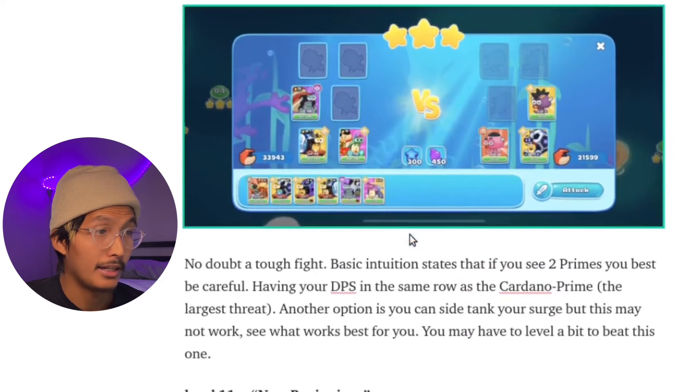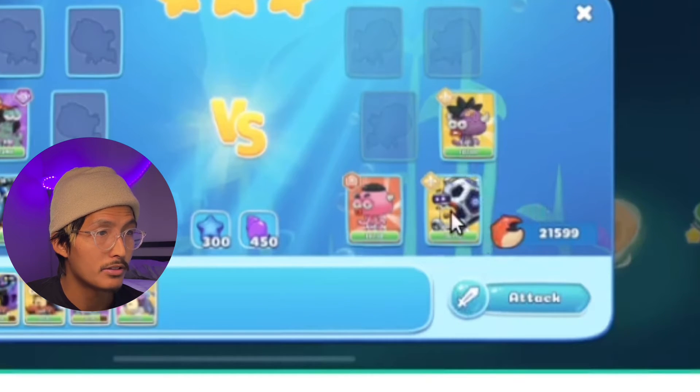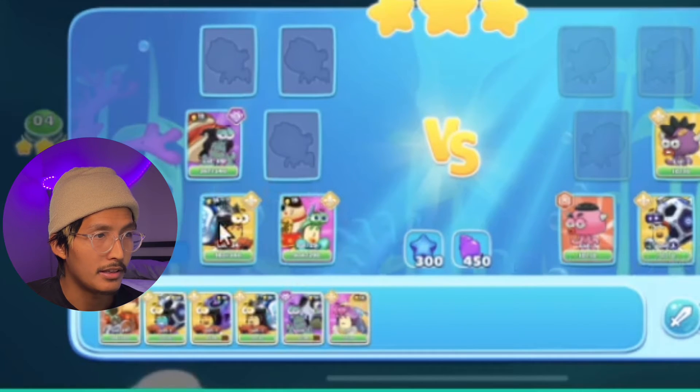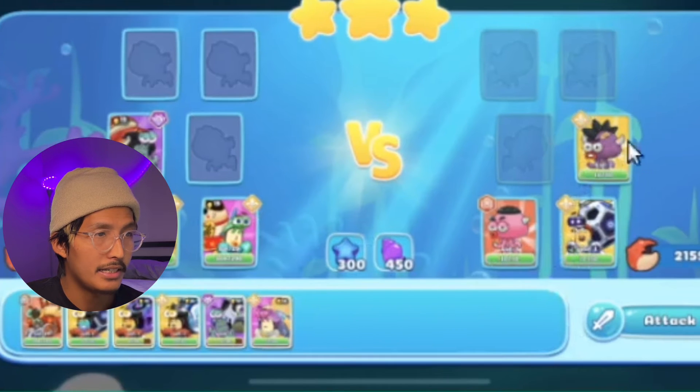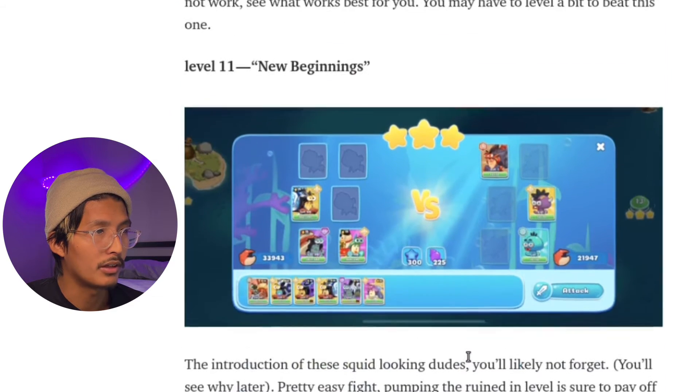Level ten, the Storm. This fight is pretty tough because you have these two Primes. This spot right here is really hard to deal with because you cannot focus it with more than two targets in the back line. Your front line is usually a tank, so it won't really be able to do damage. This guy does a lot of damage — you may need a little bit of a level difference to get through.